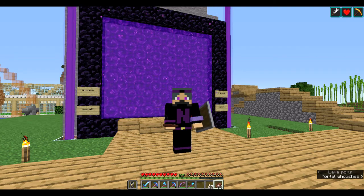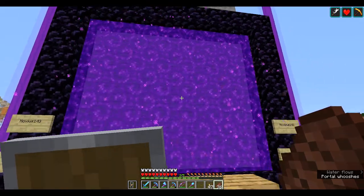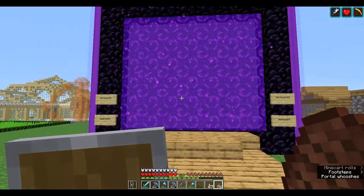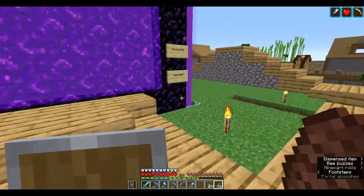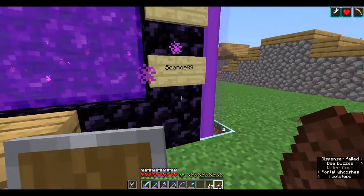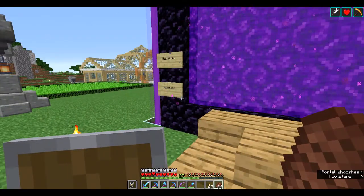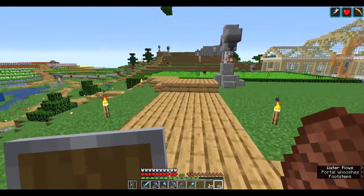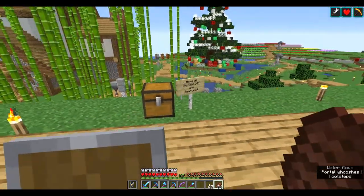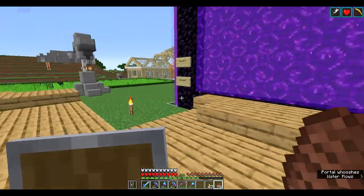Okay, here we go, let's show you around the base. This is my portal, which is right in the centre of my base. This area is for myself and Seance89, who is my real life wife. She comes on now and again and does a little bit — she's not as big a Minecrafter as I am, but she does play a little. My base has complete use for her as well as me.